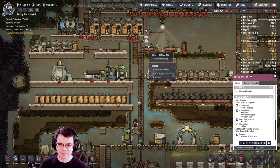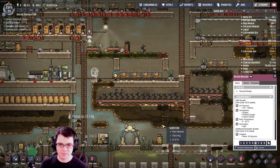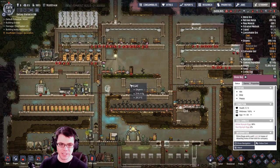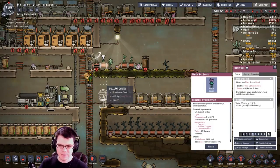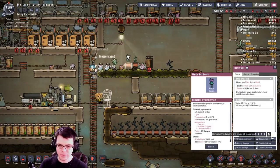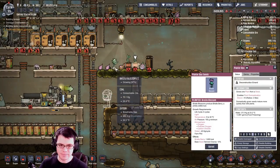Once we get this dug up and swept, where did my shine bug go? He went up there to eat the phosphorite — good job, buddy. Sweep this up, and rather than make this bristle blossom go again, we're just going to get rid of it. This one here has also been harvested, so we're going to deconstruct that. We can get rid of all that — we don't need it.